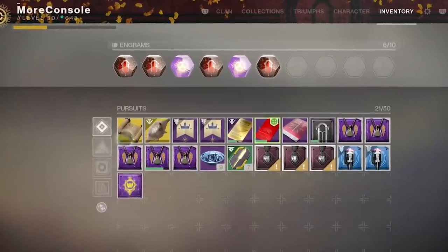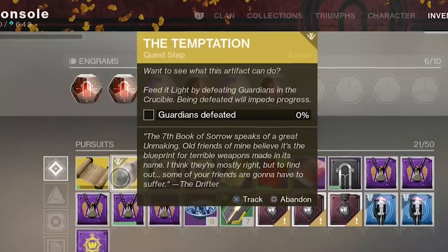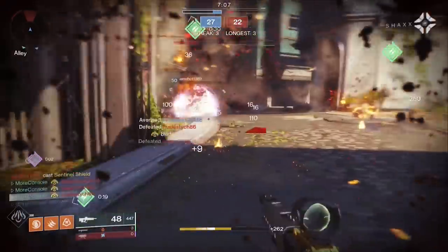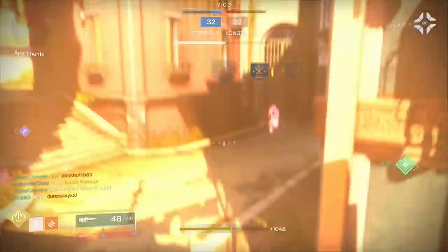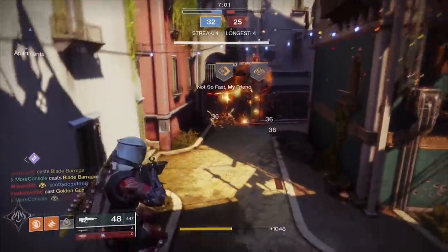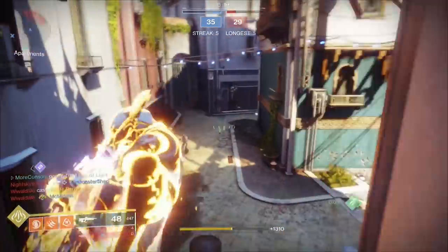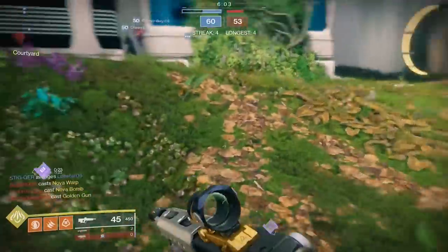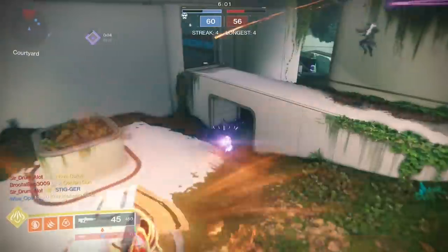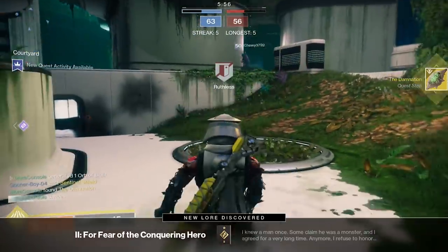If you're not a fan of the crucible, the next step ain't gonna be fun. You need to get crucible kills, but if you get killed, you lose progress. I basically cheated — I used Blade Barrage with Shards of Galanor in Mayhem. Now the Shards of Galanor got nerfed; killing stuff now returns less of your super, but that seems to have zero effect in Mayhem. One kill with shards and you get an instant super regen. I got my last kill on someone using Nova Warp, which made it all the more sweeter because Nova Warp can get effed right in the A.